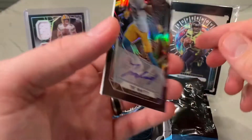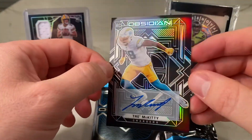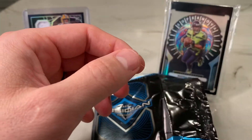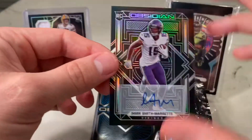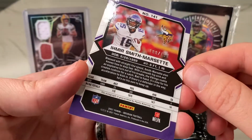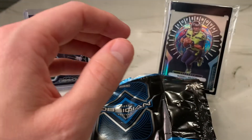We got a Trey McKitty autograph — that's our first autograph of the box. Trey McKitty, the rookie tight end last year. I think we've got another autograph — yes, Amir Smith-Marset. That's our next autograph, numbered out of 199. The McKitty was numbered out of 199 as well.